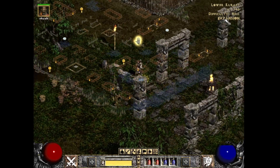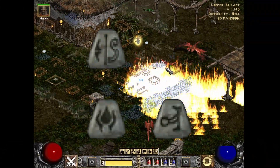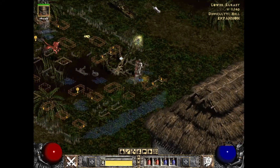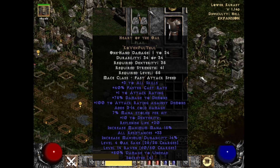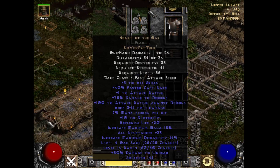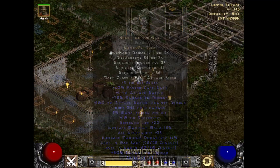Starting off our top 3 is the Heart of the Oak. Ko Vex Pul Thul is a tiny investment for arguably the most versatile caster weapon in the game. 3 to all skills, 40% increased cast rate, and 30-40 to all resists give a caster everything they could ever want. Add in Oak Sage charges for even more health stacking and you truly have a top tier item.